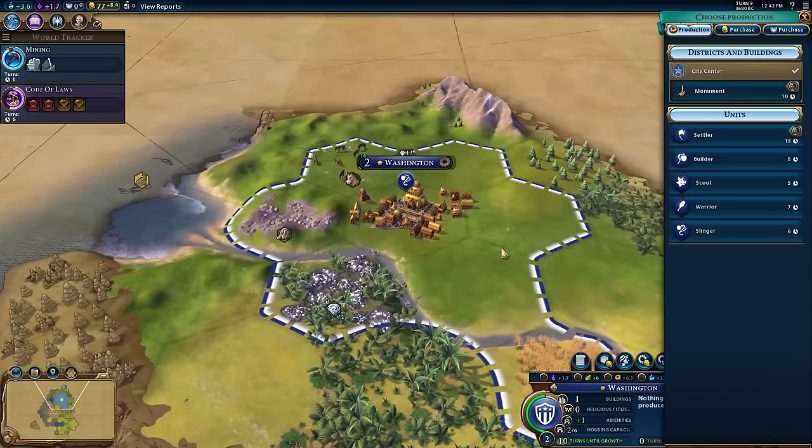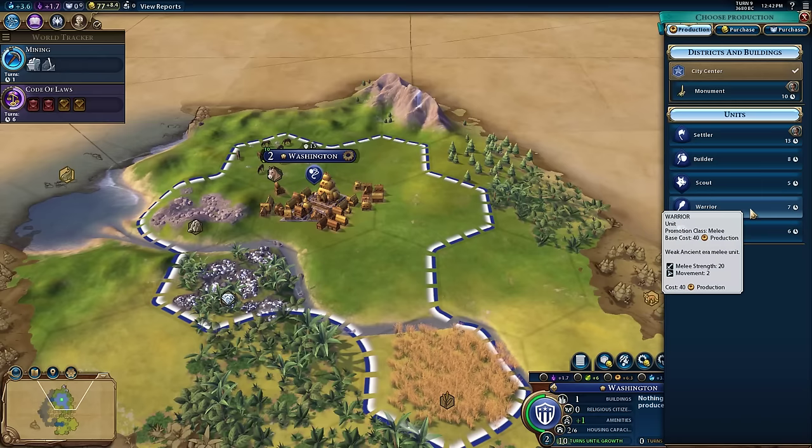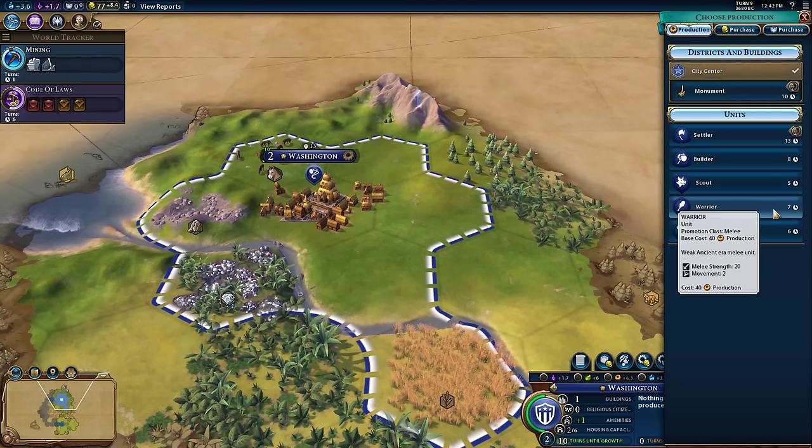We now have to choose our production here in Washington because our slinger has finished. I'm quite inclined to build another warrior, because as every person who's played a previous version of Civilization has discovered, in Civilization VI barbarians are crazy. They're not a true opponent, but they are still very aggressive and can swarm your cities and cause a lot of problems. Having more military units can help you defend against that, and if you're playing on higher difficulties, it's very important. On Settler or Warlord, you probably don't have to be this paranoid.